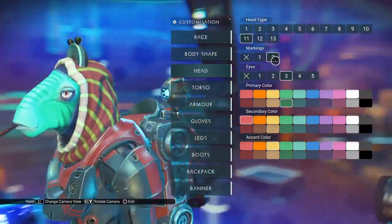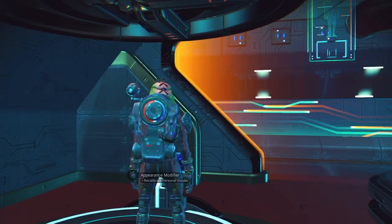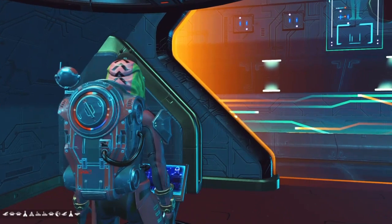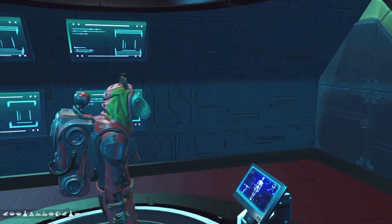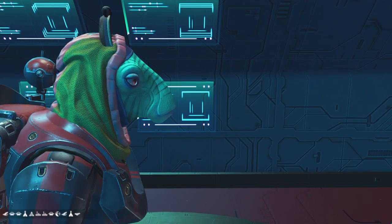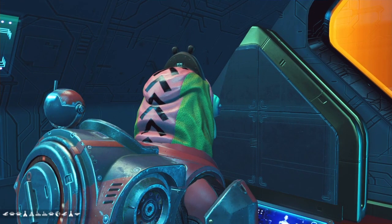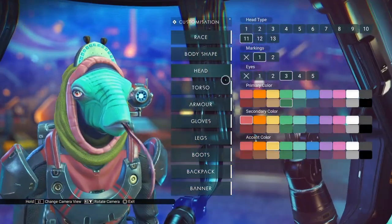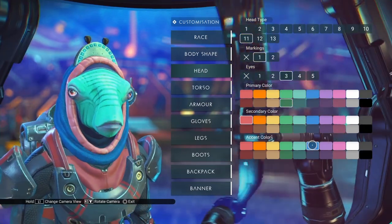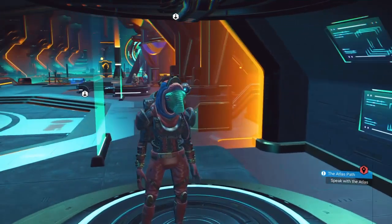I don't remember if it exists in markings two — it does not. Let's go back to markings one, save this, switch into third-person camera, and let's see what the back of this head looks like. There are chevron stripes that are the same color as the secondary color. I have the eyes set to pink or red here, so the eyes, the edge of the cowl, the rim of the cowl, and the stripe down the back of the head are all pink. I think the chevrons are always going to be black — the accent color is not going to change the color of the chevrons. Nope, they're still black. So those are the options for the Selene head.